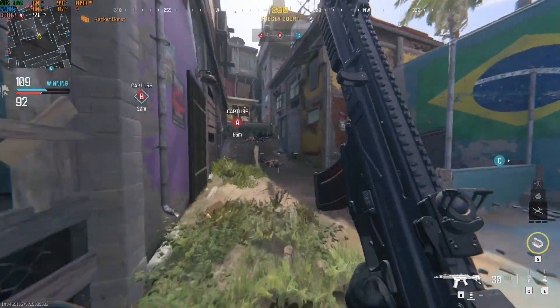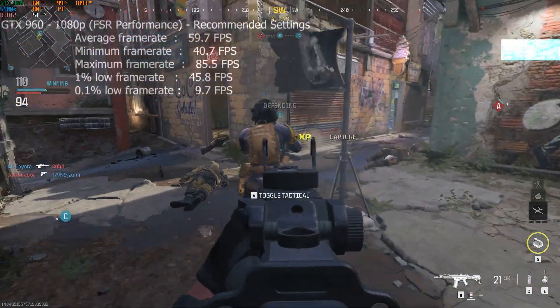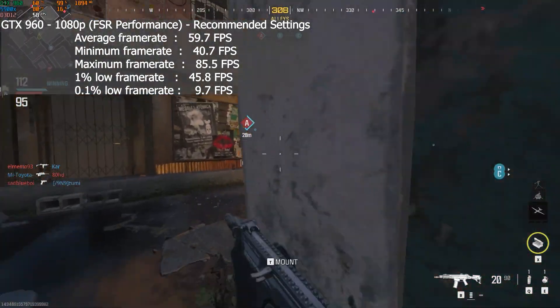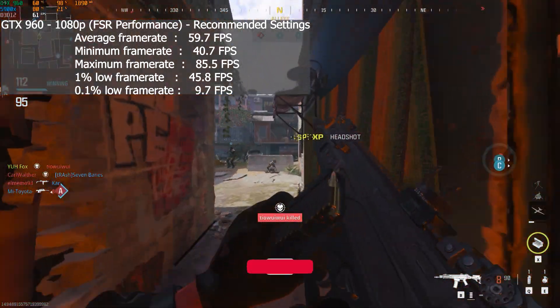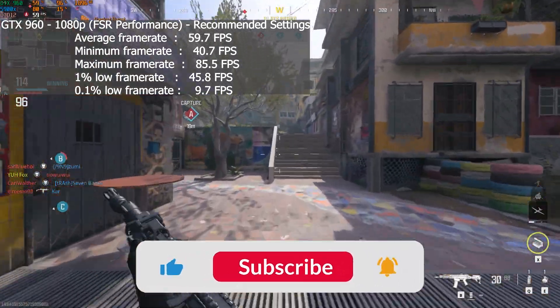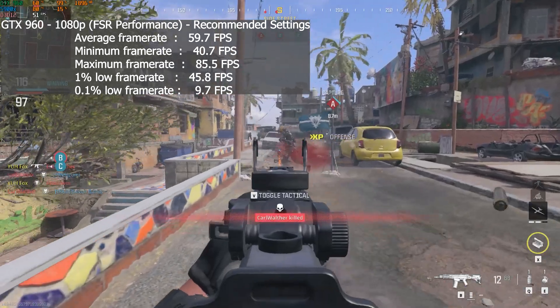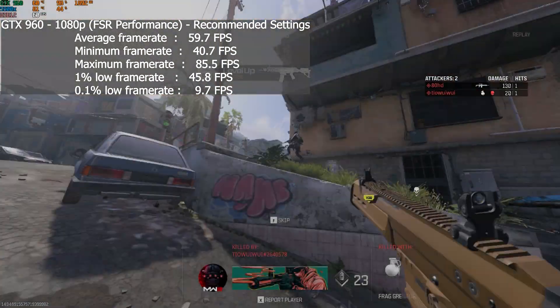The GTX 960 at 1080p with FSR on performance mode at the recommended settings ran with an average frame rate of 60 fps, a 1% low of 46, and a 0.1% low of 10. So there was some stutter here and there, but the game actually ran quite well on this particular map. There was one map that ran at about 30 fps, so it's going to change depending on what map you're playing on.